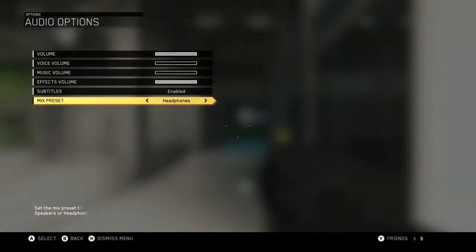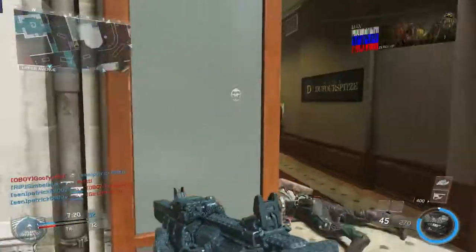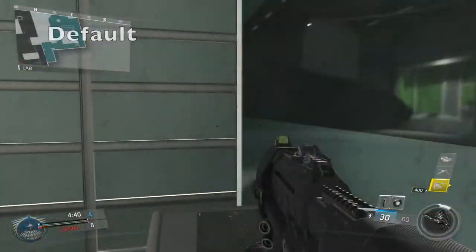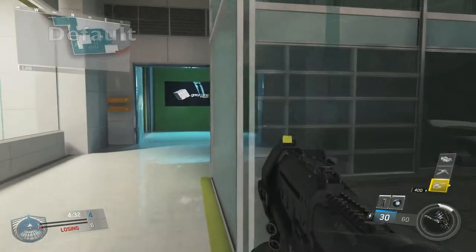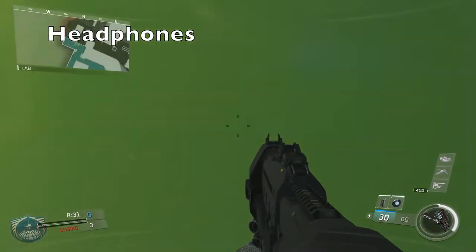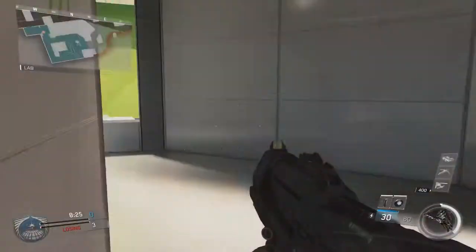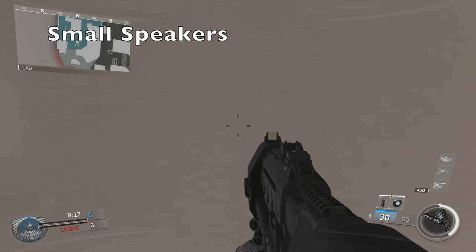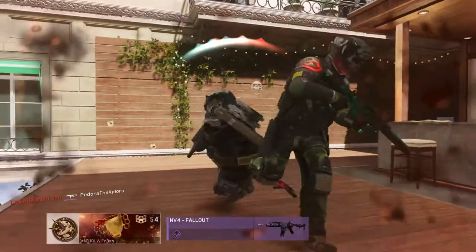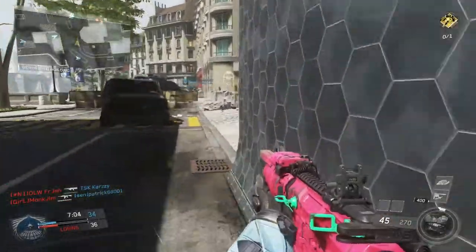Moving on to the next main setting is the mix preset. There are three mix presets: default, headphones, and small speakers. I'm going to have you guys listen to some footsteps with each of these different presets and see if you can hear any difference for yourself and decide which one you want to use. I personally can't hear any difference between these three settings — I've listened many times with the volume up really high and can't tell any difference. So I just keep it on headphones since I use headphones and figure that's probably the best setting.